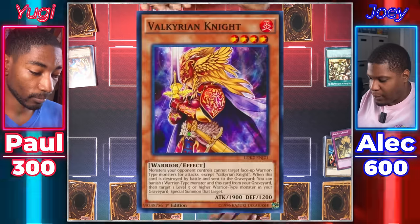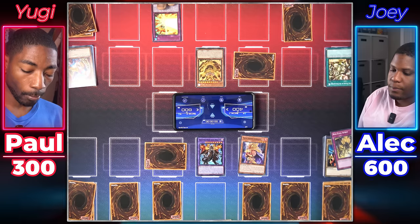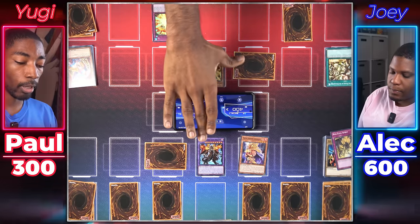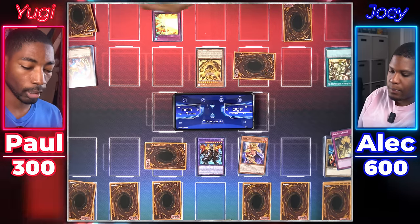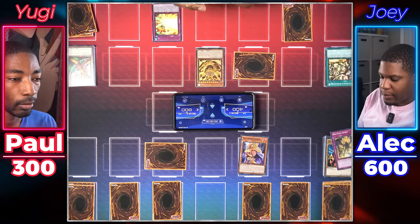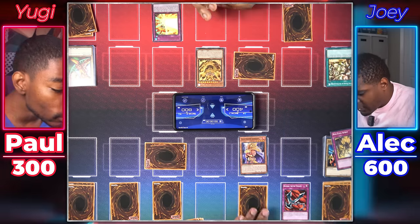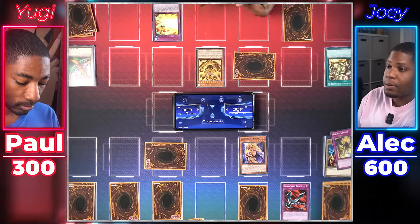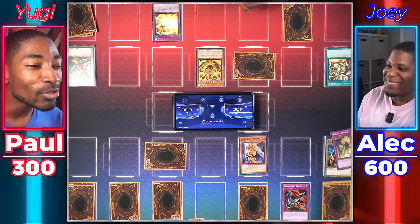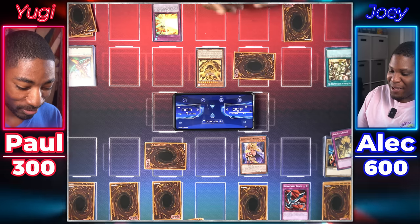The Legendary Exodia Incarnate will not be denied his victory. Set a card face down and end my turn. Swords of Revealing Light goes to the grave. The Legendary Exodia Incarnate attacks your face down — hits Axe Raider. Go to end phase, add another Exodia piece to my hand. I'll activate Red-Eyes Spirit, target Red-Eyes in my graveyard and special summon Archfiend Black Skull Dragon. In the end phase I'll discard Obelisk the Tormentor and Dark Magician Girl. Draw for turn — normal summon Valkyrian Knight. I'll enter battle and activate Obliterate, targeting Archfiend Black Skull Dragon to return it to hand by discarding Left Leg of the Forbidden One. My Valkyrian Knight attacks your Exodia — Kunai with Chain increases attack by 500. That's game!